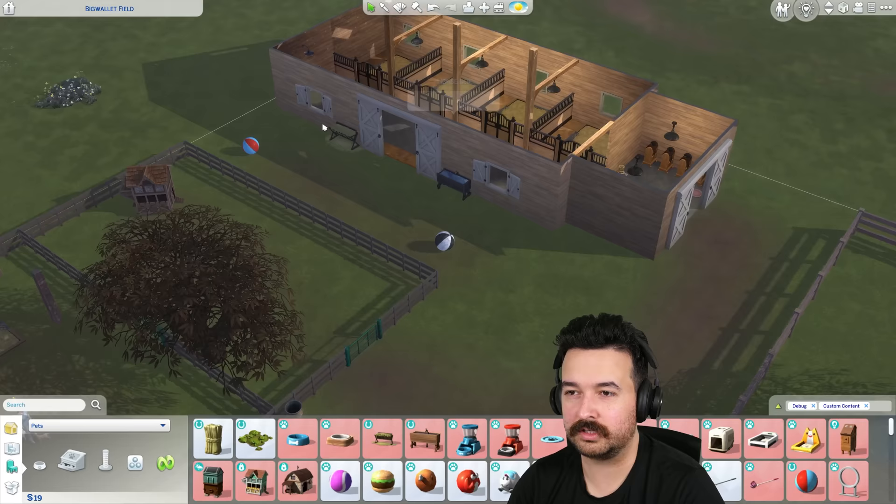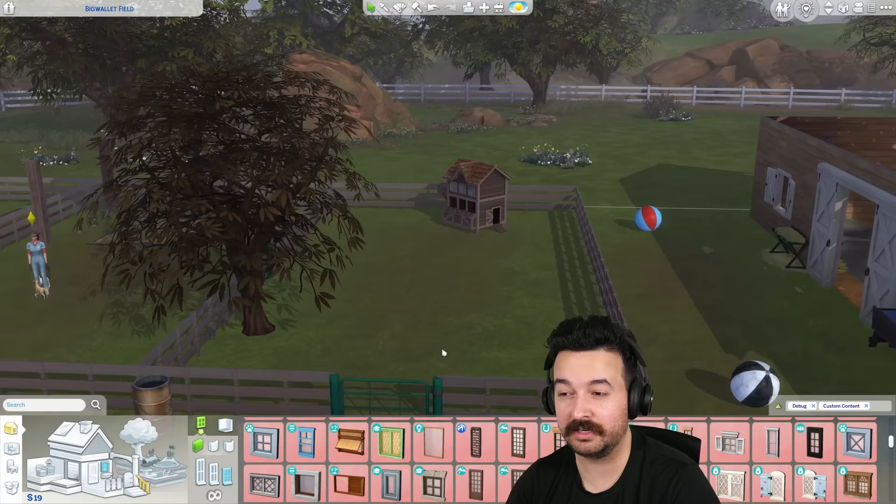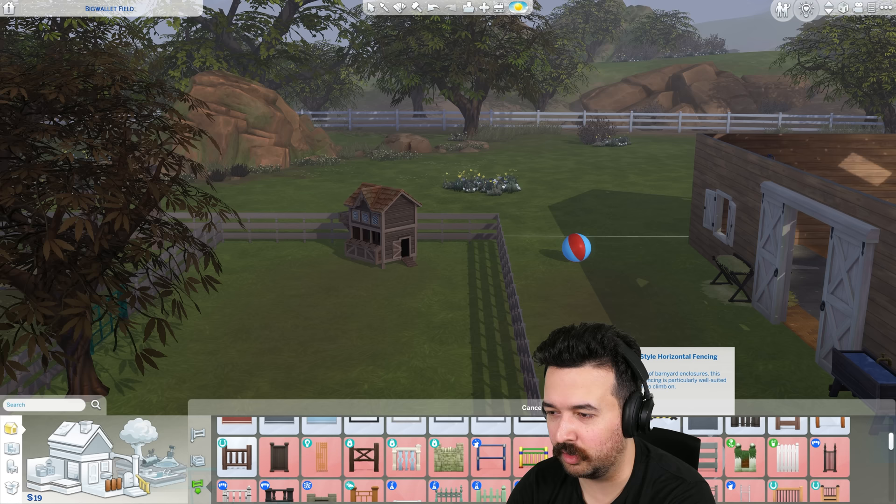We've got the stables over there — nice little room for each of the horses. Then here we've got the chicken coop area. There was a good suggestion to use the windows from the greenhouse kit because they have a fly wire sort of look, and we could almost use that to make a chicken coop look rather than using this chain link fence, which is $120 — super expensive.